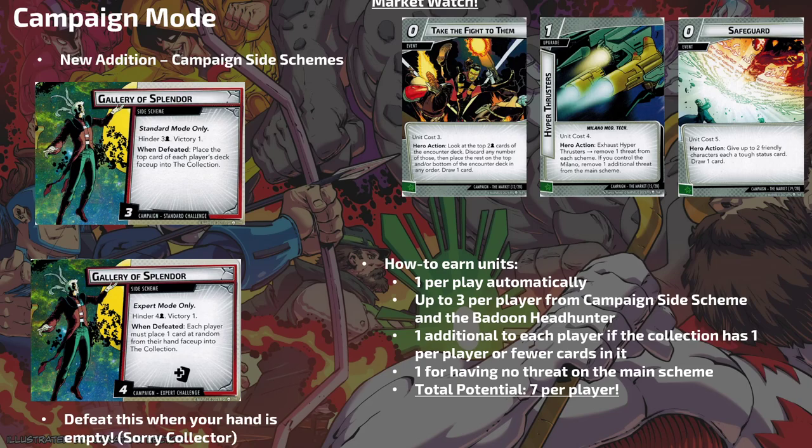Finally, the five-unit cost card — Safeguard: give two friendly characters each a tough status card and draw one card. That's like Doctor Strange's ability, replenishing itself. It's only two characters instead of five, but it's really going to let you use your allies for blocking and maintain hero form. A zero-cost event for this scenario is a straight-up winner — I would definitely take this card into the Collector.